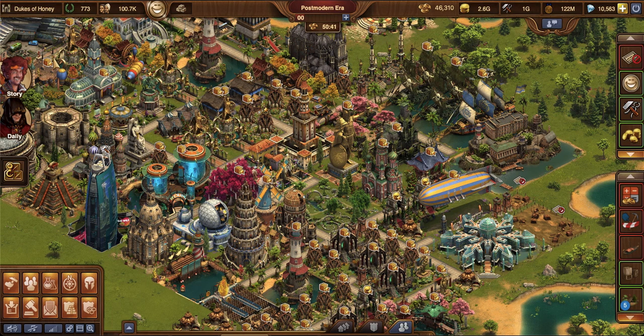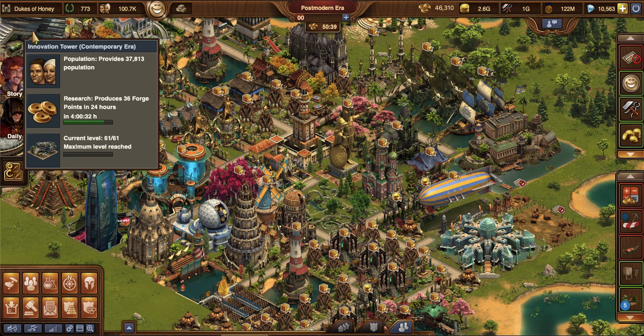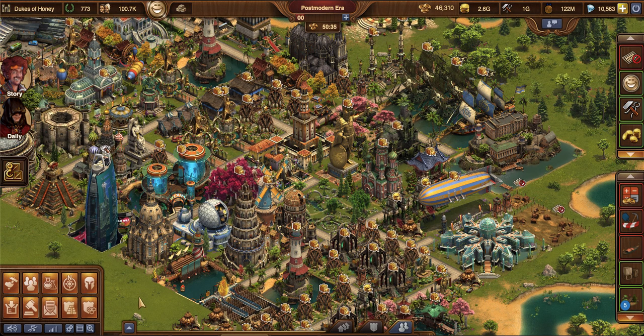Hi guys, it's Liliana the Magnificent and welcome back to my main city, Dukes of Honey. In this video, I am going to talk about a dynamic duo — two great buildings that when paired together make your city exceptionally wealthy.